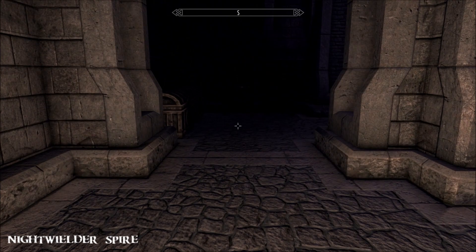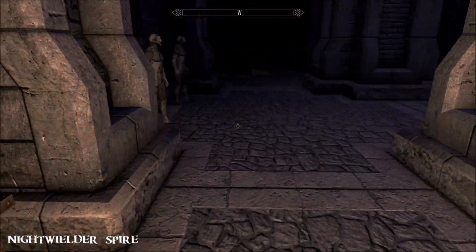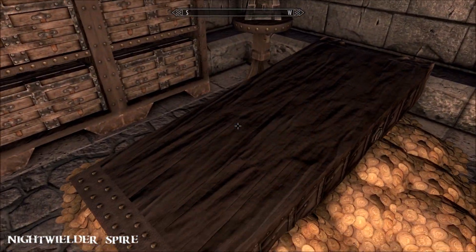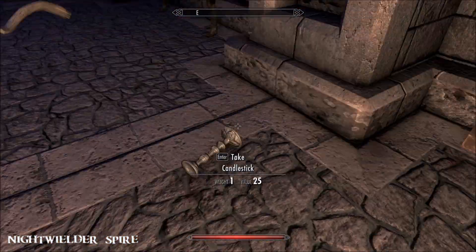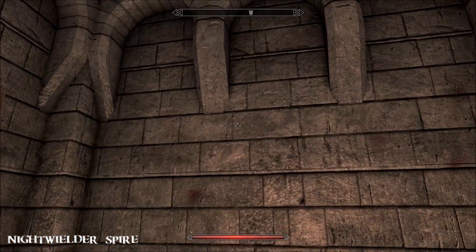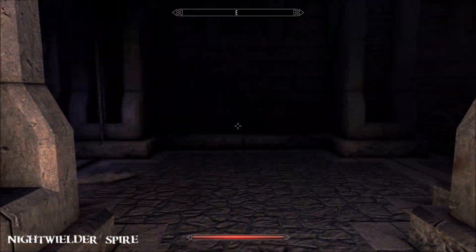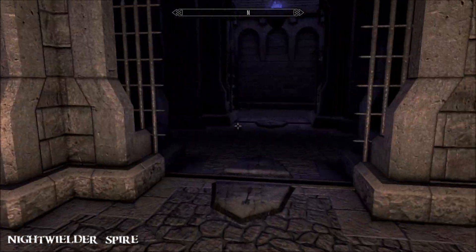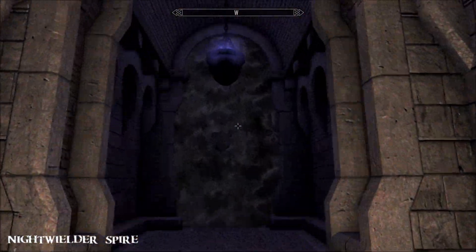Right at the very bottom there's this grey-looking doorway. I don't know whether that means it's dead or unavailable - all the other doorways have been purple. Also there's this weird little oddity, just lying on its side like it's fallen over. I don't know what that's about. I have checked to see if there are any secrets and as far as I can tell there aren't.